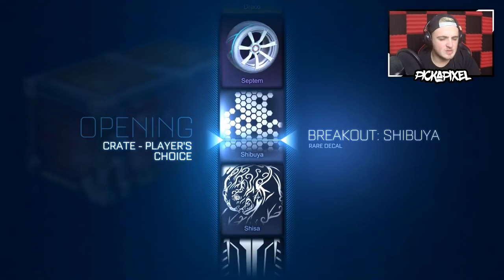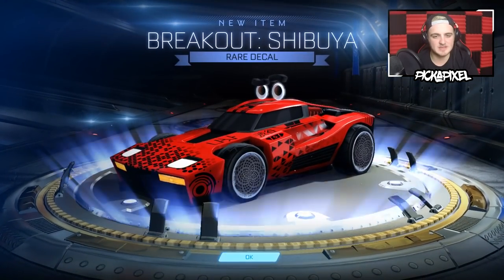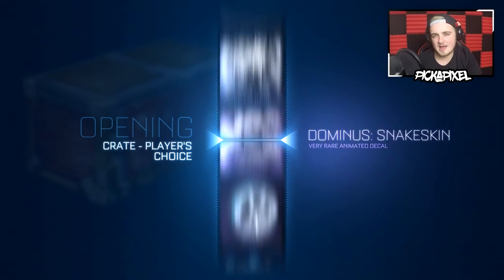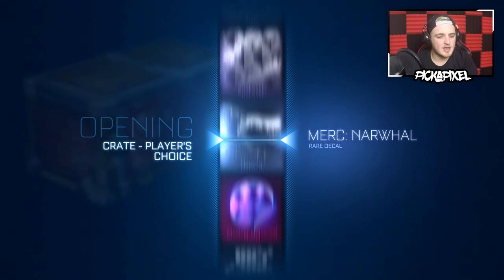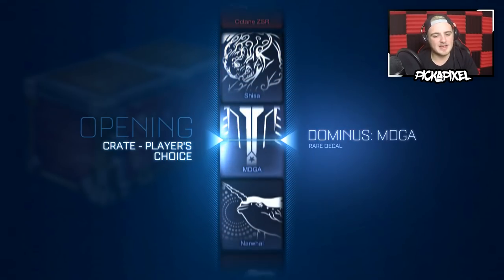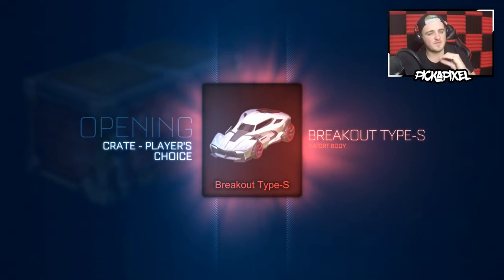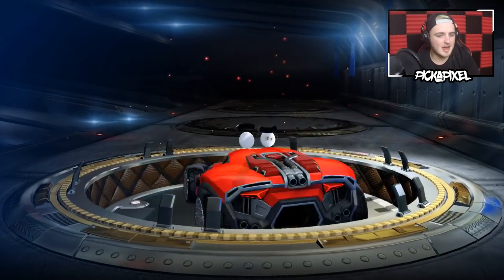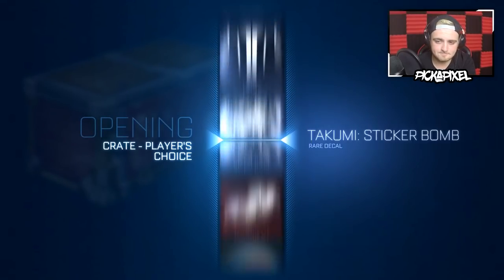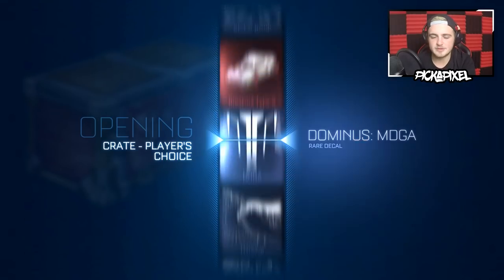Shibuya — I used to use that decal back in August 2016 when I first got the PS4. But what made them pick that? And the Narwhal as well — I don't really understand that one. The Shisa I get because it's for the Octane, nice looking decal. I get the MDGA a little bit, but I don't get the Takumi Sticker Bomb. The very rares I understand — I just don't know how Rocket League themselves could have come up with that list, but I like it.